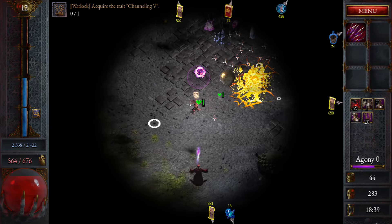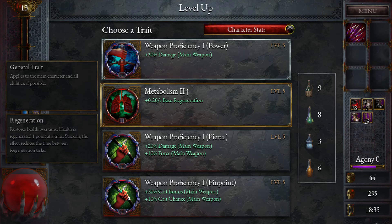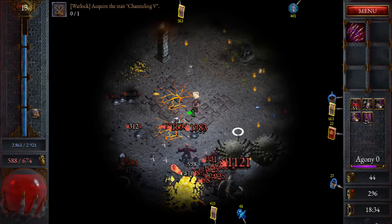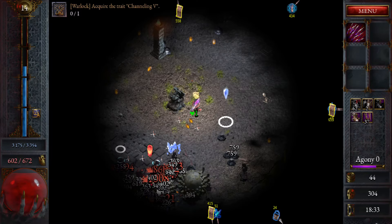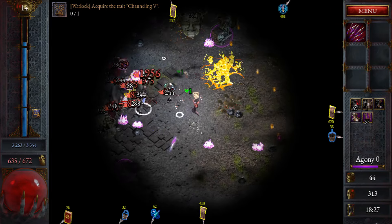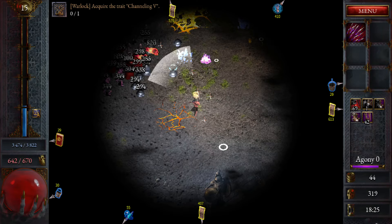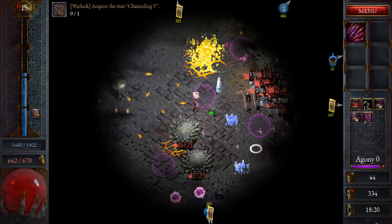We want to boost up our DPS output here as much as we can — we want to be melting through everything. Let's take the crit. We could take some defensive stuff, or we'll keep going on the damage output. I think we do want to take the crit because it will help scale some of our other stuff, and defense as well. It doesn't hurt to build some defense as we go because we're going to need it later on.